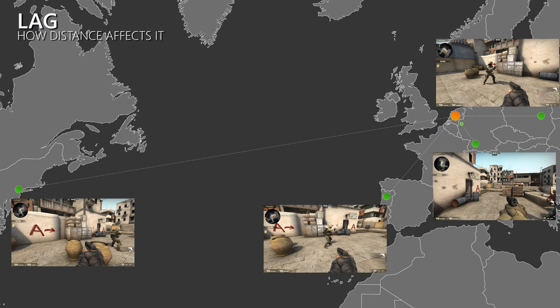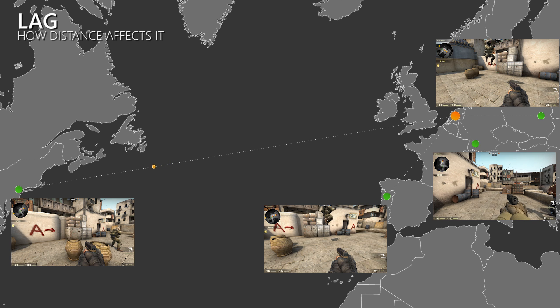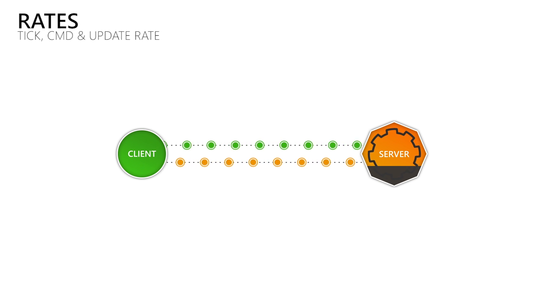The distance between our client and the server defines how long it takes data to travel — our lag cannot get lower than that without breaking the laws of physics. What adds extra delay on top of the travel time is how frequently we send and receive data. By default CSGO sends data 64 times per second to the server, which is called the command rate, and receives data 64 times per second from the server, called the update rate. The tick rate of the server is how many times per second it processes received data, runs its simulations, and updates clients. In games using the Source engine you hear 30 or 64 ticks; other developers say 30Hz or 60Hz — both mean the same thing.